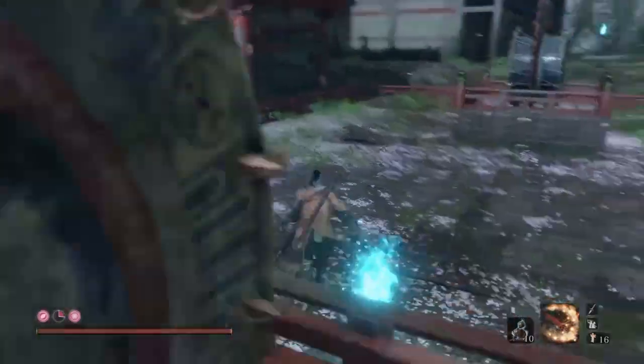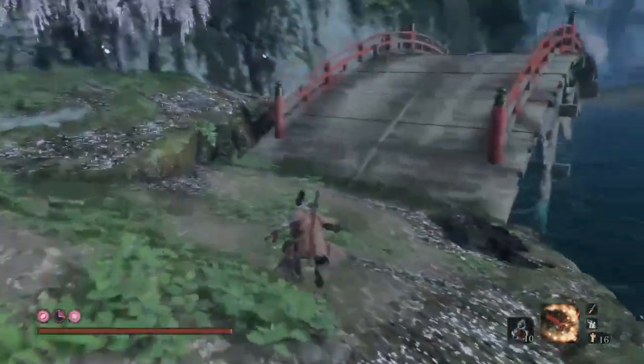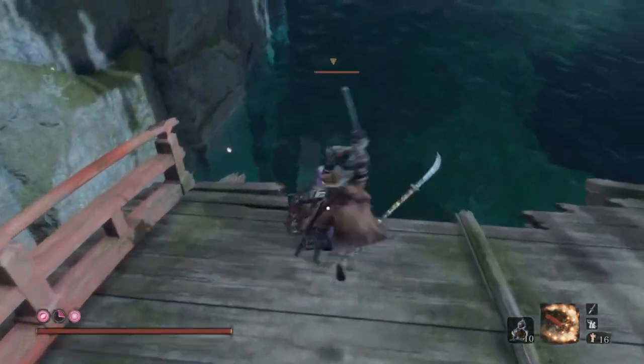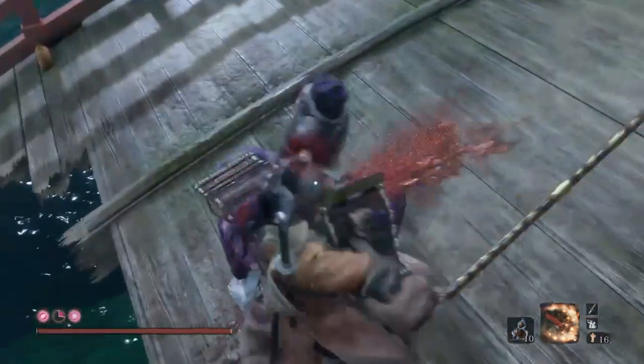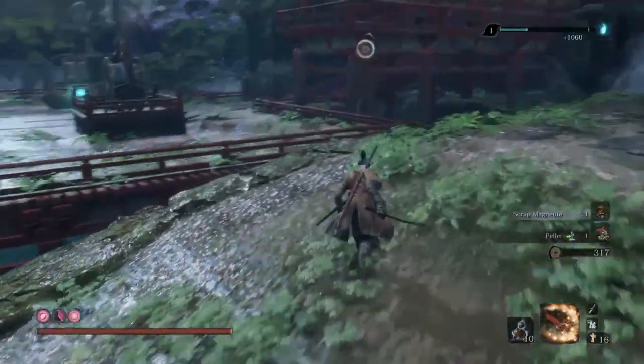After you get up, just run, jump over this little railing, and then feast on this man's backside. It just could not be easier. Stab him and you get 1,060 skill points every single time you do that, in 130 seconds.